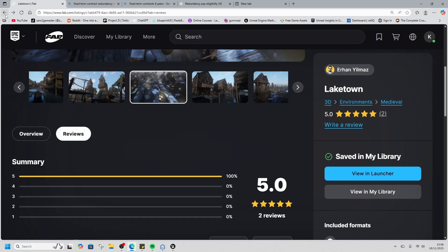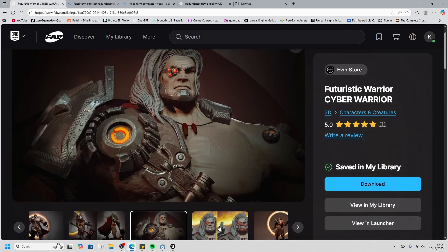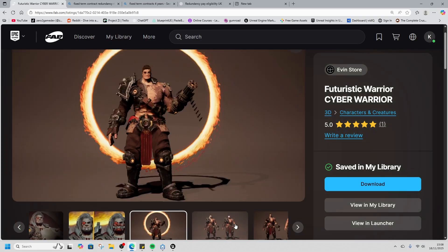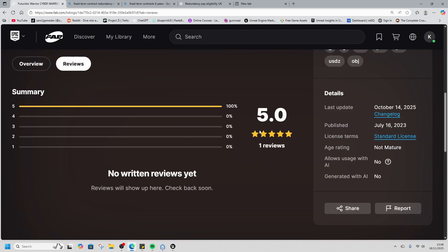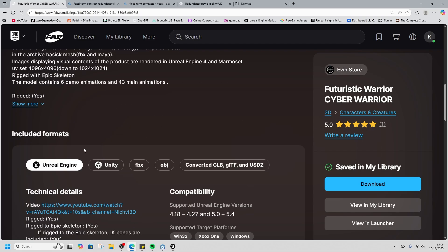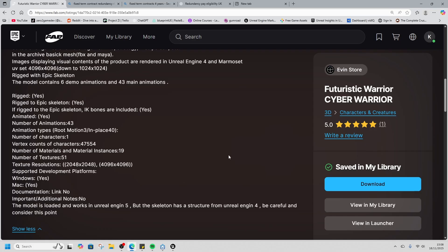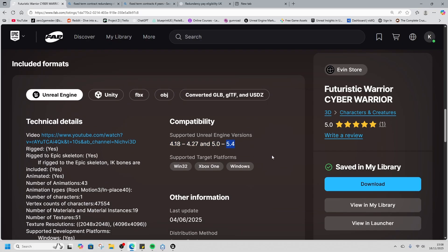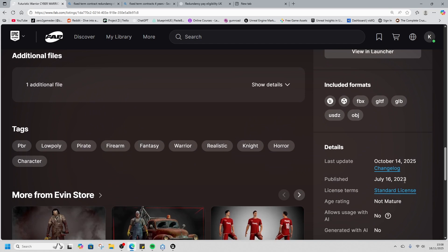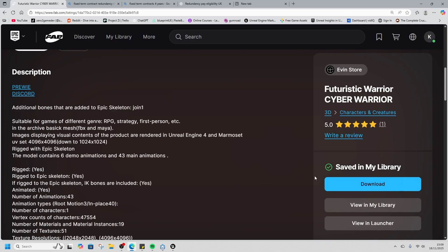And then finally, the futuristic warrior — that's some Warhammer 40K type warrior. We'll take a look at this guy. Reviews are back, which is so good. This is rigged to the epic skeleton, so it should be quite easy to move around. It supports 4.18 up to 5.4, but you can use it in 5.6 as well. It came out July 16, 2023, so all of these assets are quite old compared to more recent ones.